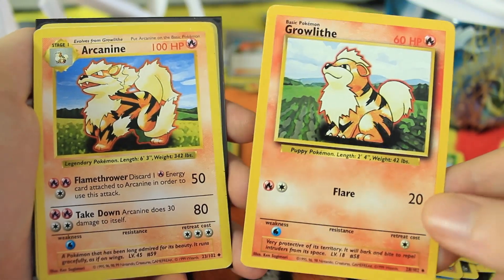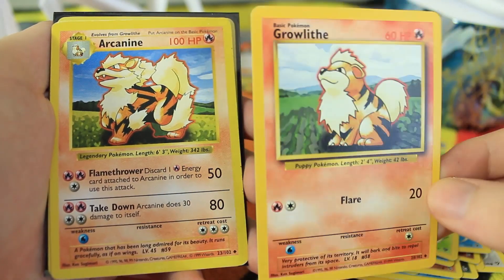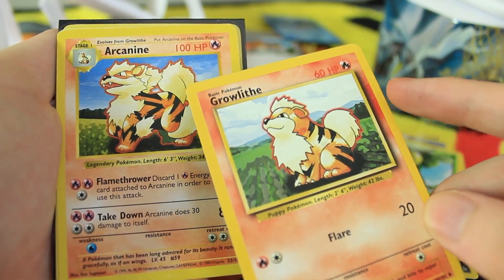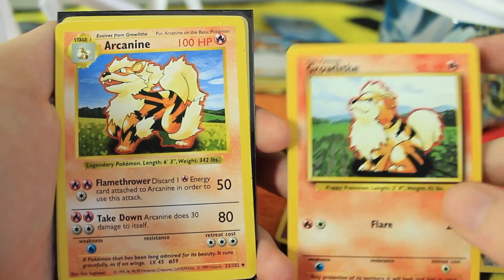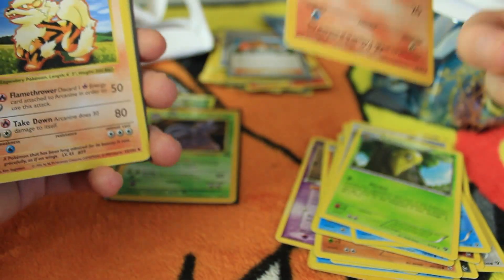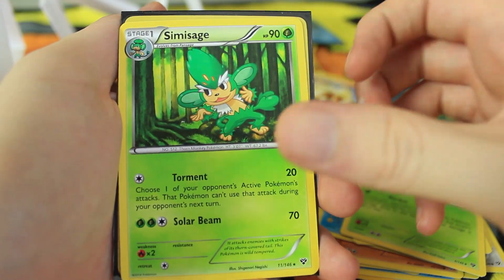Kakuna, and a shadowless Arcanine — that is awesome! Let me get my Growlithe out to compare. With the Base Set there are actually a few different types: shadowless and unlimited. You can see on the shadowless, the drop shadow on the right side is not present on the unlimited, which is why they call it shadowless. There's also a thinner font for the HP — it's kind of like three different sets for Base Set if you're looking to get everything.